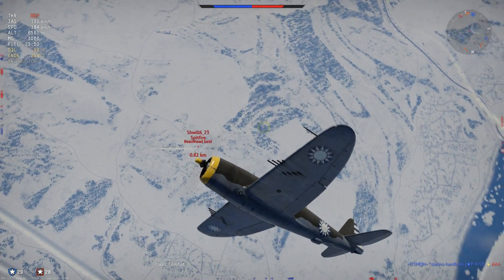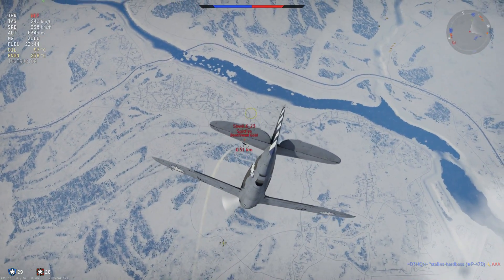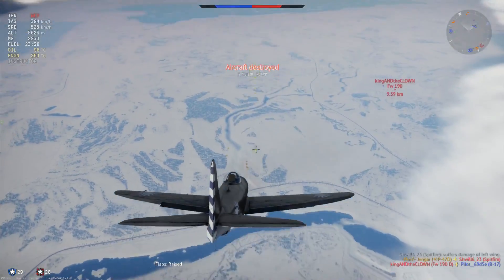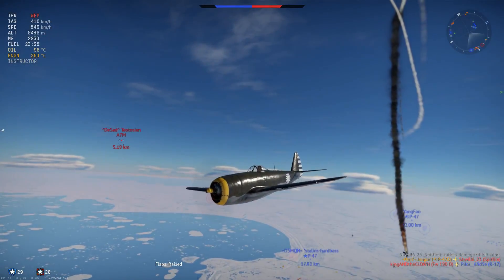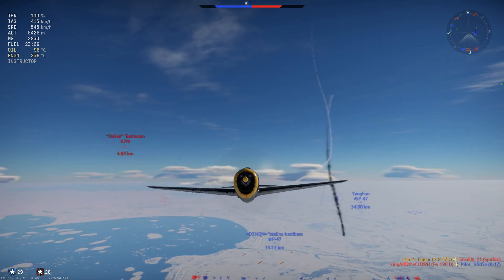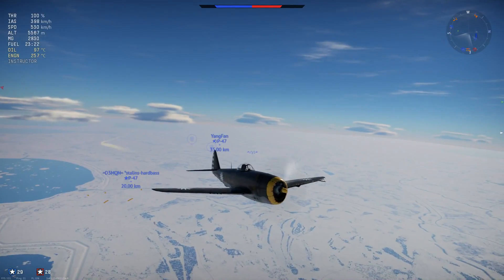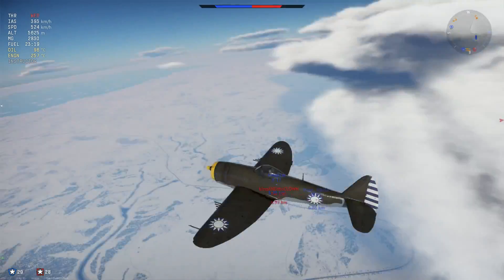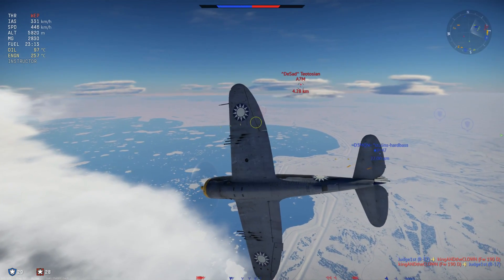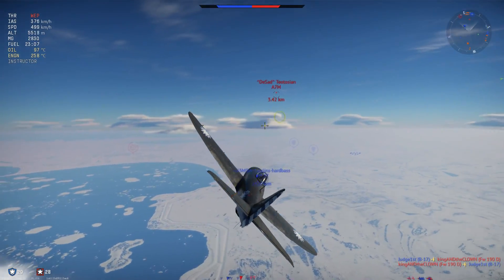The stall speed is 160 km/h — no more than average, which is quite logical, but the overall performance is so good that the plane can handle that slightly higher stall speed. The firepower is excellent: 8 × 12.7 mm M2 Browning machine guns, also known as .50 cals, with 425 rounds per gun. Fantastic. I used the ground target belt in this video — you can also use stealth. The ground belt has a lot of AP rounds and gives good effects.